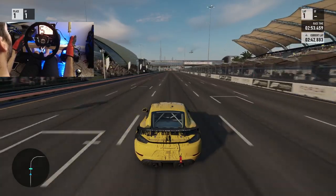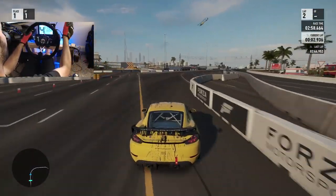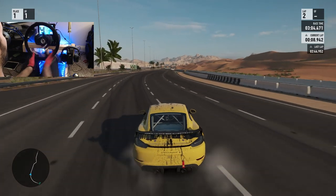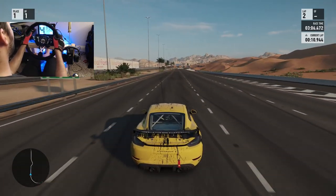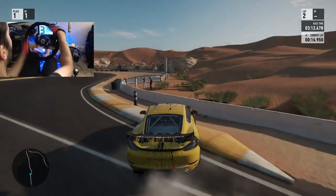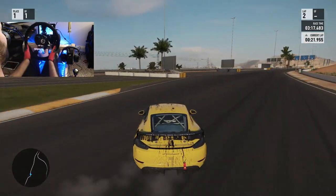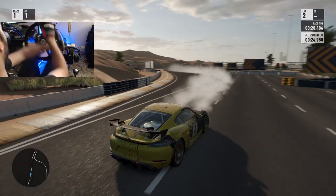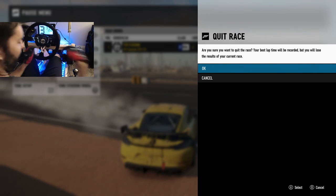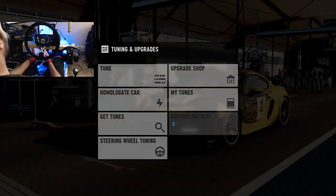Now that we've actually driven the car how it's supposed to drive, we're going to pull that handbrake. That's probably not what they expected when they said 'here's the keys to a GT4 Porsche.' We're going to have to do some fine tuning on this car to get it fully drift-ready, so we're going to switch it up here and do some quick tuning — let's go take a look at what we can do.